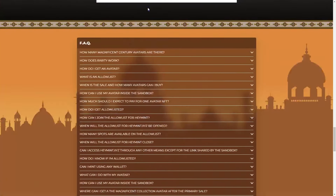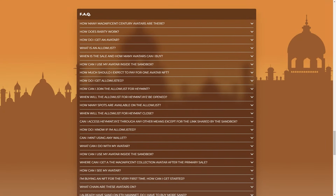You can click on the FAQs at the top where you'll find all the important information, such as dates for allow list, public mint, avatar reveal, and more.